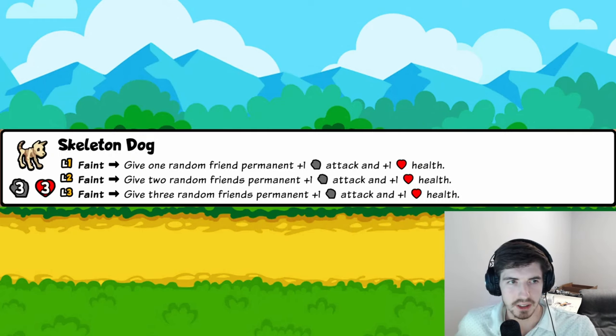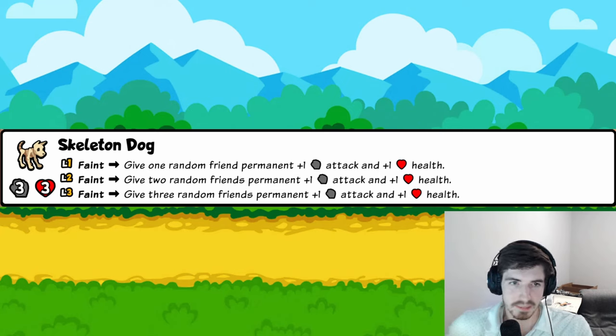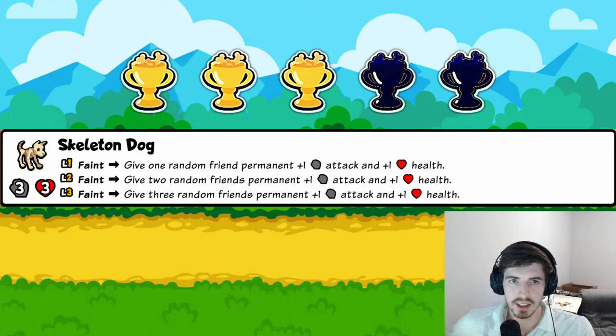Tier three, starting with Skeleton Dog: when it faints, a random friend gets permanent plus one plus one. Pair it with mushroom, put a tiger behind it, and it stacks up. At level three it's three different random friends, which could be good or bad depending on your goal. Solid stats and good passive scaling. Three trophies.